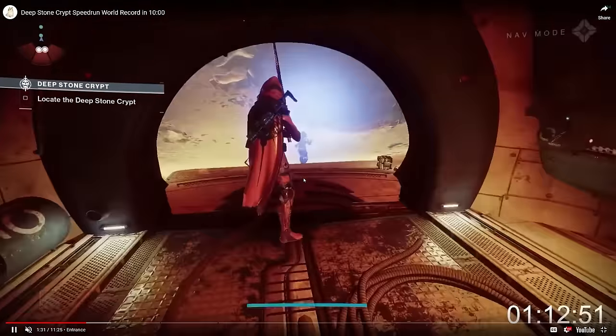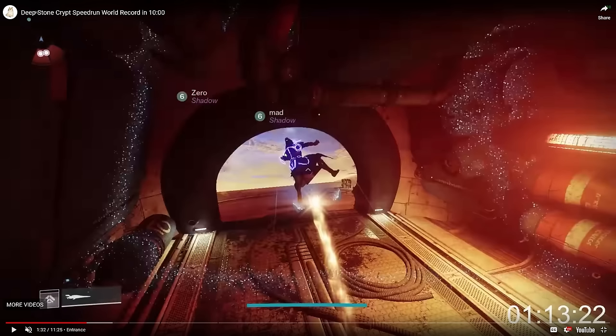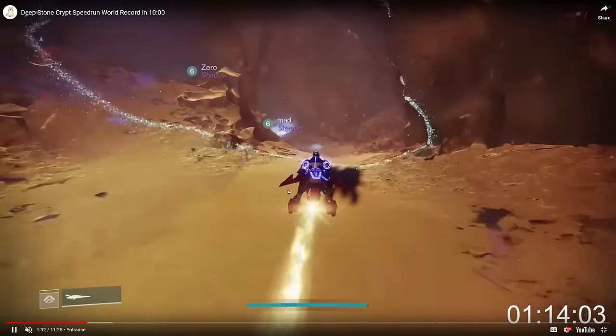Gunnerhawk has Vesper of Radius on his back, and he Phoenix Dived next to the door after shooting the ground. The reason is that Gunnerhawk never gets a flag in first encounter — in fact, pretty much no one gets a flag. So he uses Vesper of Radius with Triple Distribution, Triple Dynamo, and Phoenix Dive to get his well as quickly as possible for movement tech in the transition from the first to second encounter.